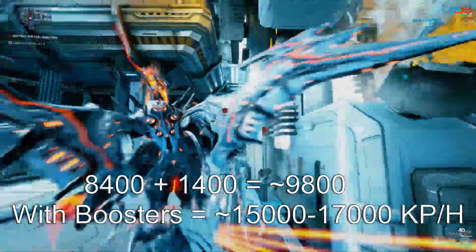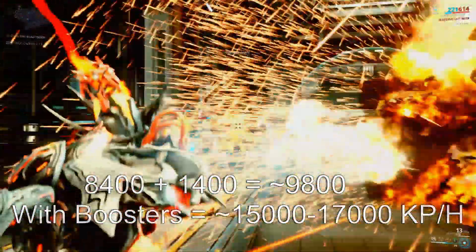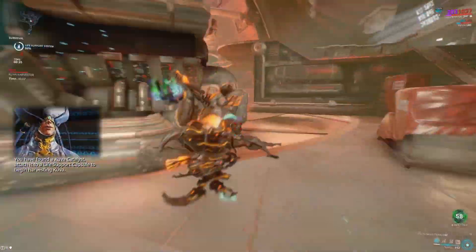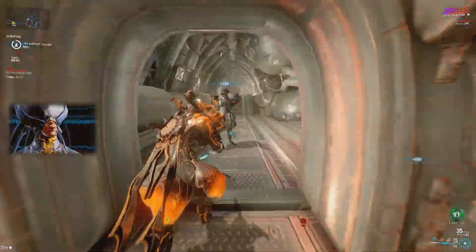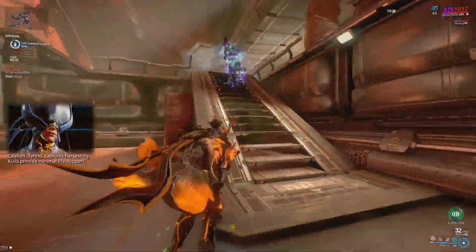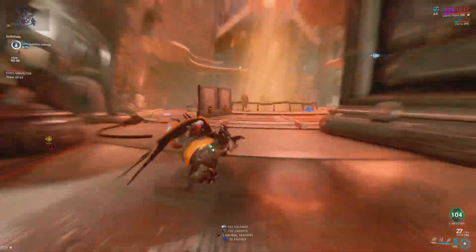Of course this can vary vastly — you could be getting the lowest amount every time or the highest. It's RNG, it can totally suck sometimes. Also, whenever you're doing siphons, try to knock out the Flood mission every time it comes up. That nets you an extra 1400 Kuva, so with a resource booster you could be getting upwards of 15 to 17 thousand Kuva per hour.